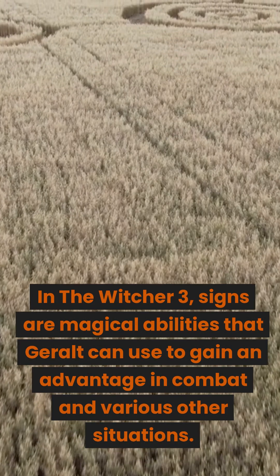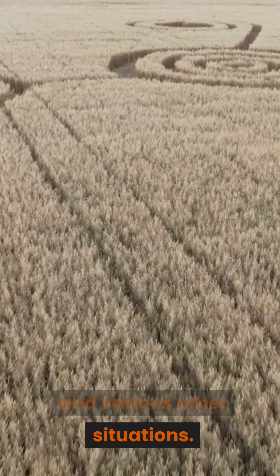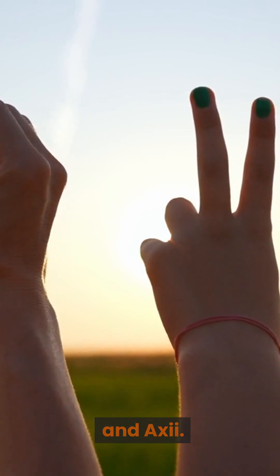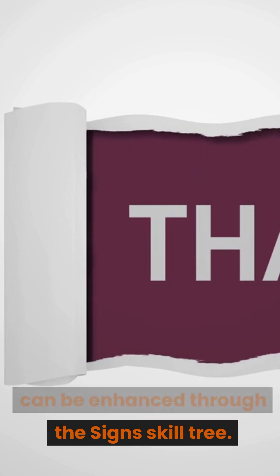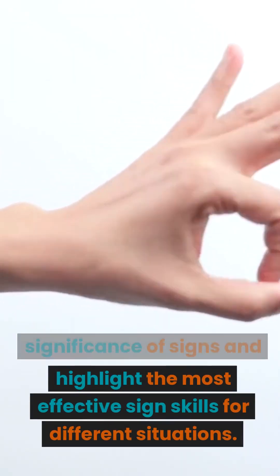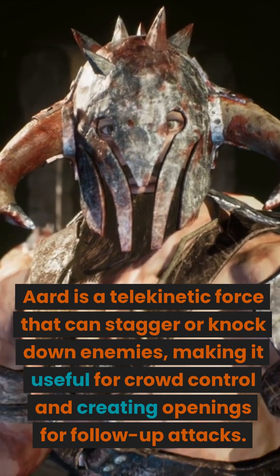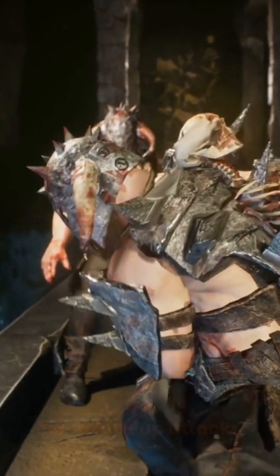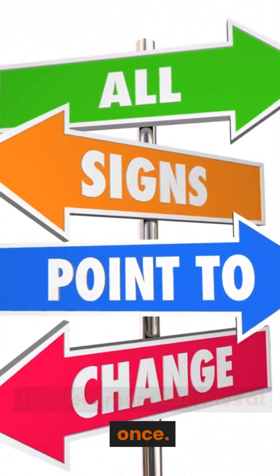In The Witcher 3, signs are magical abilities that Geralt can use to gain an advantage in combat and various other situations. There are five main signs: Ard, Igni, Irdan, Quen, and Axie. Each sign has its own unique properties and can be enhanced through the sign skill tree. Ard is a telekinetic force that can stagger or knock down enemies, making it useful for crowd control and creating openings for follow-up attacks. The Far-Reaching Ard skill increases the range of this sign, allowing you to affect more enemies at once.